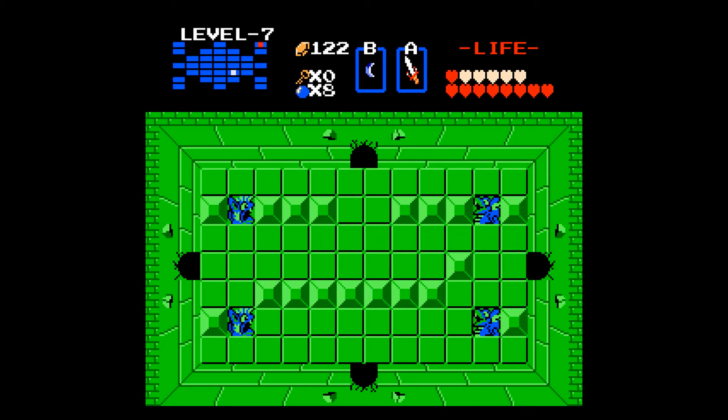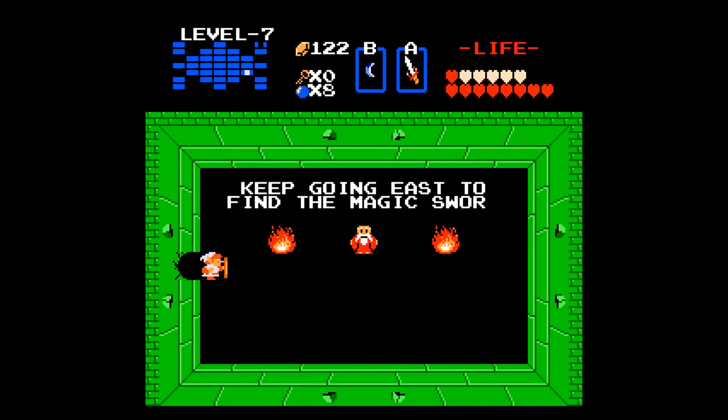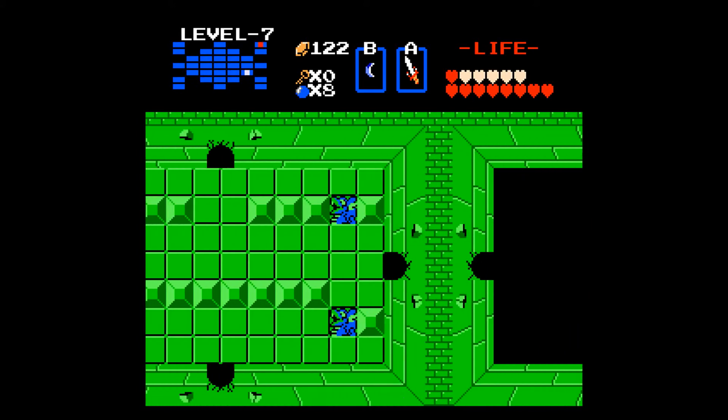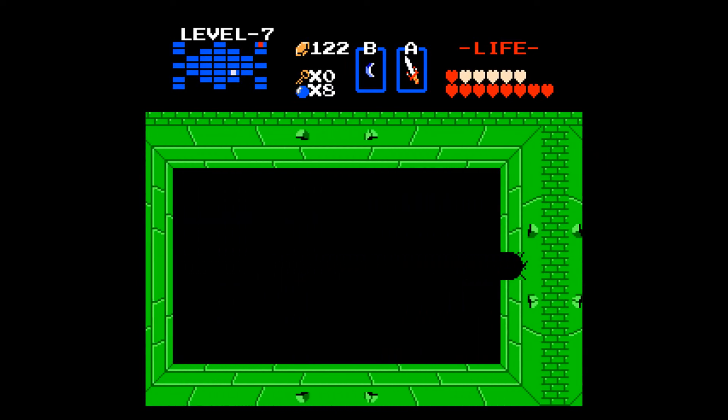Those dodongos do come back in eventually, so kind of use them for bomb refills. A lot of these rooms drop free bombs for you, so you shouldn't really worry about running out of bombs — this one even gives you free bombs. And that's the hint for that other maze I already solved: you just go east in that one room just outside the level to find the way to the magic sword.